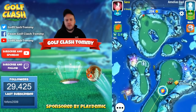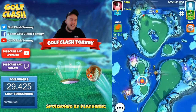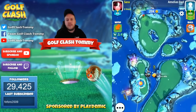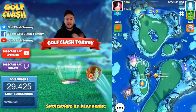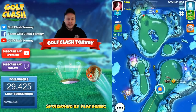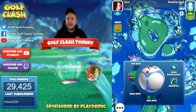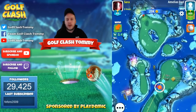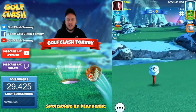For the second shot, you can decide what club you want to play with yourself, but the thing is we do want to have distance. If you're not using a club like the Viper or the Sniper that have 170 yards of distance, then we need to play with a club that does have 170 yards of distance. Therefore, in this example, I'm going to play with the Big Dog.